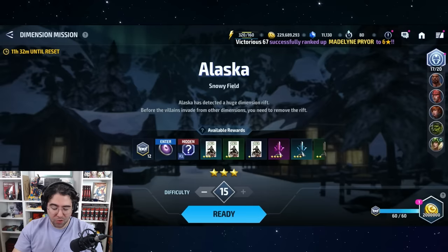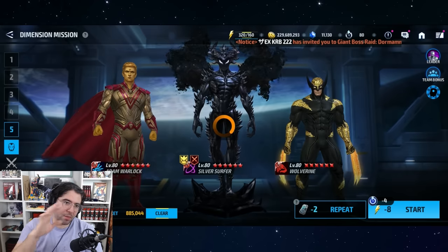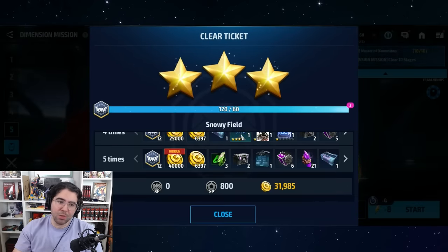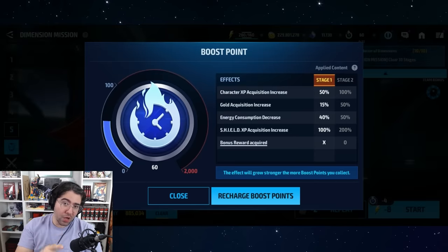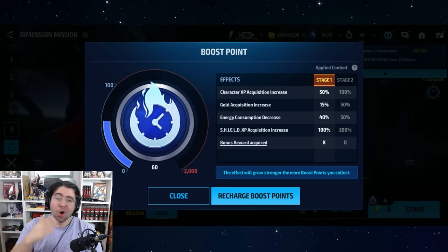Use hidden tickets when playing Dimension Missions: there's a small chance a hidden ticket will drop a CTP of Transcendence — the only CTP that can come from hidden tickets. Likewise, if you have over 100 boost points and burn them playing Dimension Missions, Epic Quest missions, or Dispatch missions, you have a very small chance of getting a CTP of Patience absolutely free.